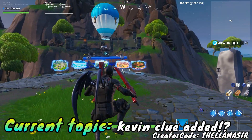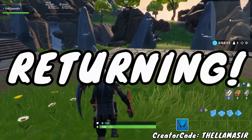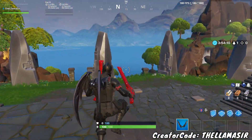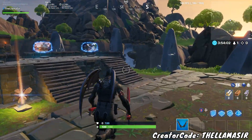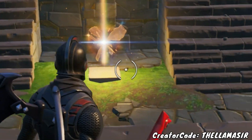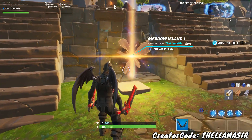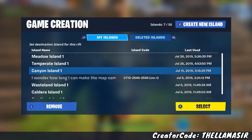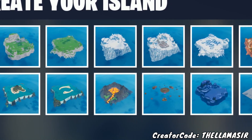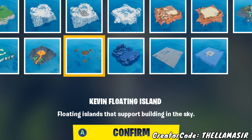Moving on to the next thing - this has to do with Kevin the Cube. It's another thing pointing towards him returning to the map super soon, and there has been so much stuff about Kevin the Cube returning. It's honestly looking like it's almost for sure gonna happen at this point. This was added in this update specifically to Creative - it's a new island they added. If you go to Create New Island, you get to see pictures of all the different blank islands. Most of these have been in the game for a while, but one I'm pretty sure was added fairly recently - the Kevin Floating Island.